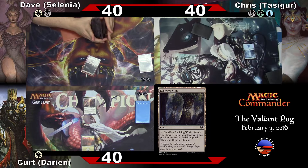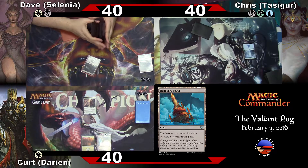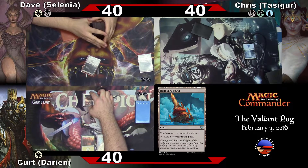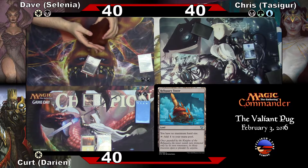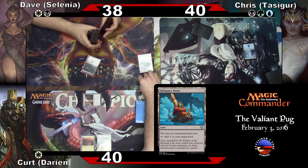All right, let's see here. Reliquary Tower. And since Dave hasn't won a game yet, Dave, you take two. All right. 38.